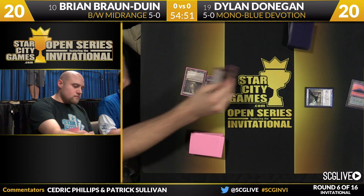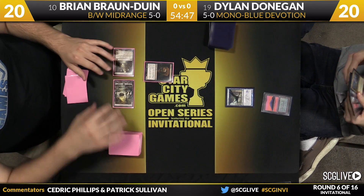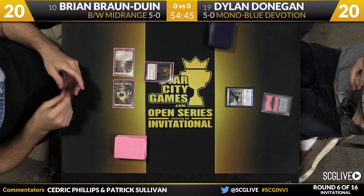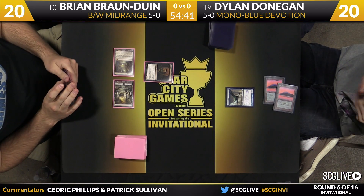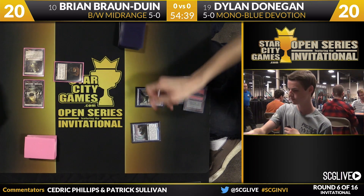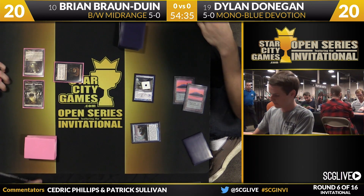Braun to Win is on the play. Is it time for the Pack Rat test? It is. We'll see if Donaghan can answer. Starting off with a flyer is really important. If Dylan doesn't have something like Rapid Hybridization to just kill this Pack Rat outright, this is one of the most problematic starts for Mono-Blue Devotion.